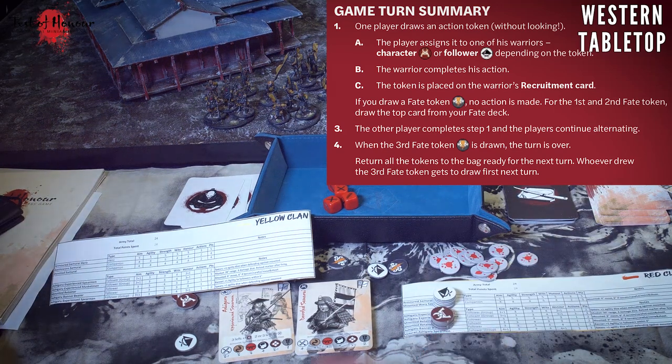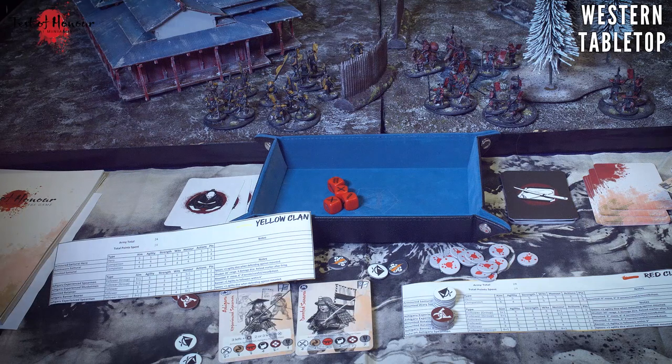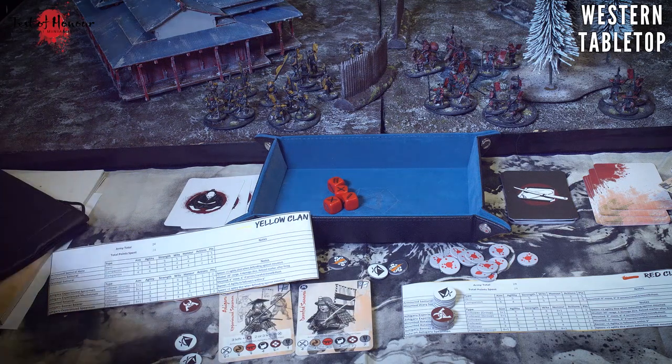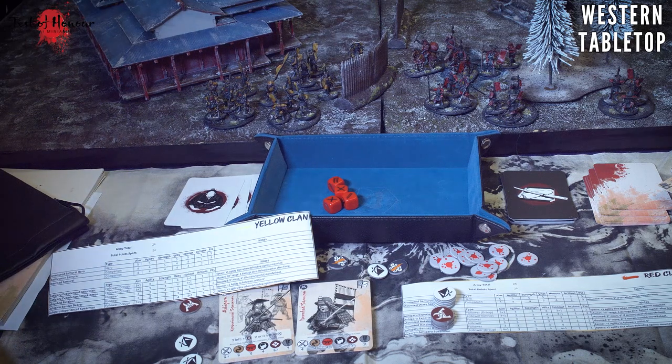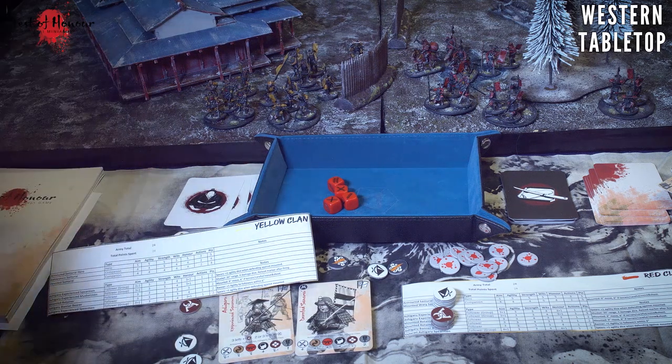In Bolt Action you have your own colored dice, but here the chits for both sides are the same color and share the same bag. We take turns activating individual figures by drawing from the bag alternately - my draw, then your draw. Because we're sharing tokens, if you've gone heavy infantry and I've gone light infantry, I'll still be drawing infantry tokens I can't use. This balances things out: if you go heavy on heroes and I go heavy on infantry, we'll have roughly equal chances of activating our respective figures.